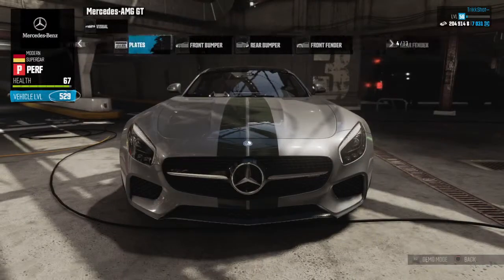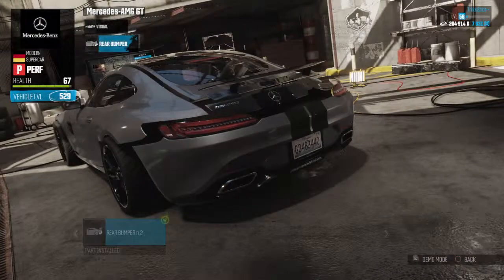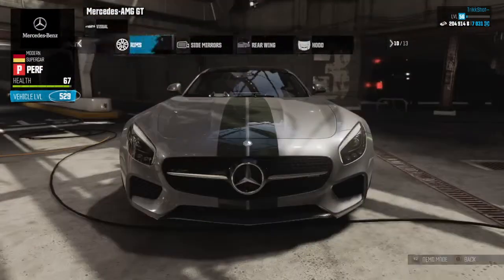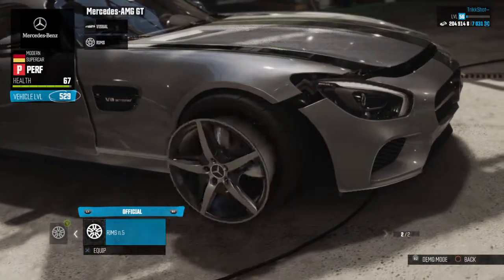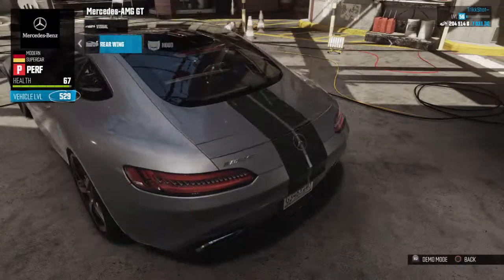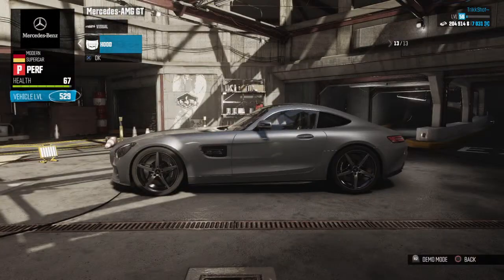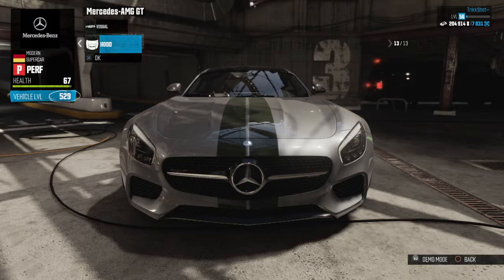Put that on. Front bumper is number four, rear bumper is number two. Skirts — you don't really think it's important. Official rims are needed for this car, which is this one — I believe this is from the movie because it's like stock rims. And then rear wing is number one, hood is number one.